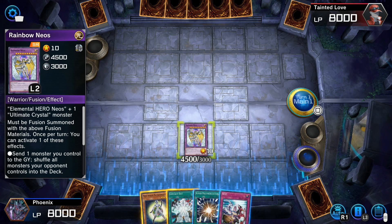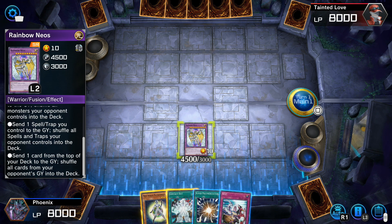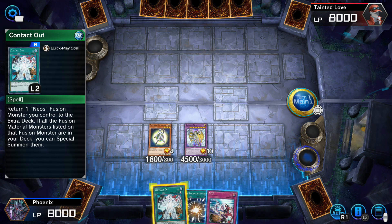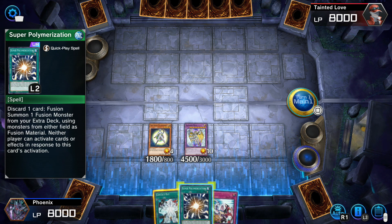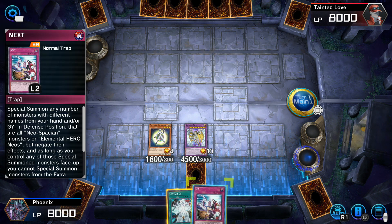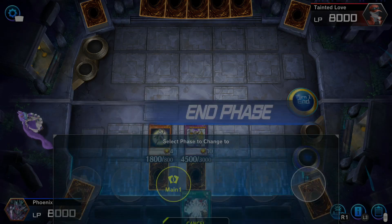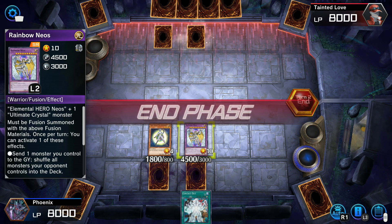Must be Fusion Seven. Once per turn, you can activate one of these effects: send one monster you control to the graveyard and shuffle all monsters your opponent controls into the deck; or send one spell or trap card you control to the graveyard and shuffle all spell and traps your opponent controls into the deck. Fusion summon one Fusion Monster from your extra deck using monsters from either field. I'm just going to put you down — I can't be bothered reading anymore. I've been reading for too long. Try and fight me with this rainbow Neo's.